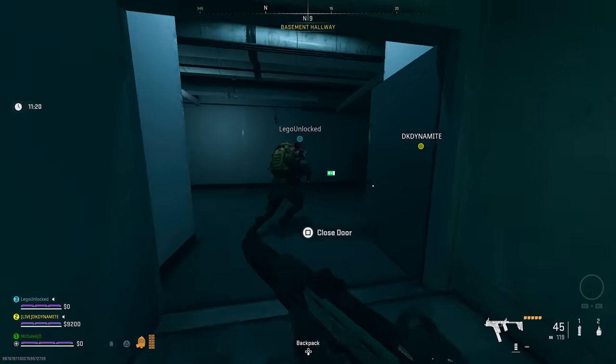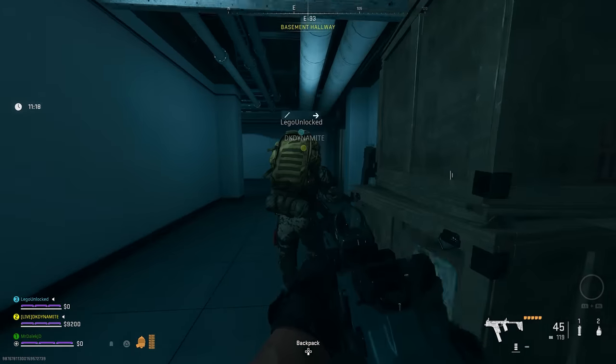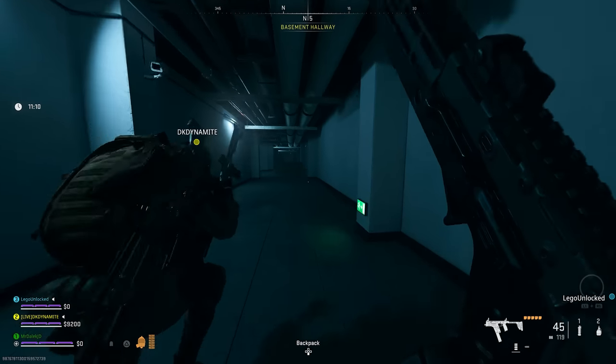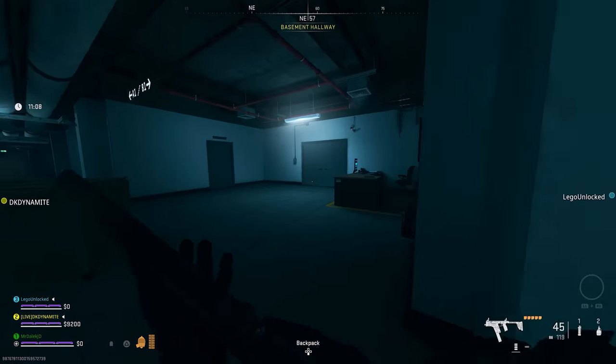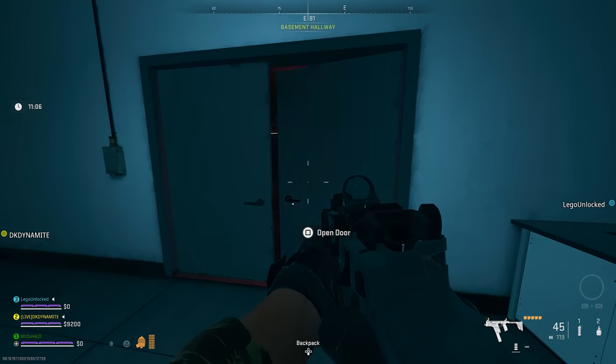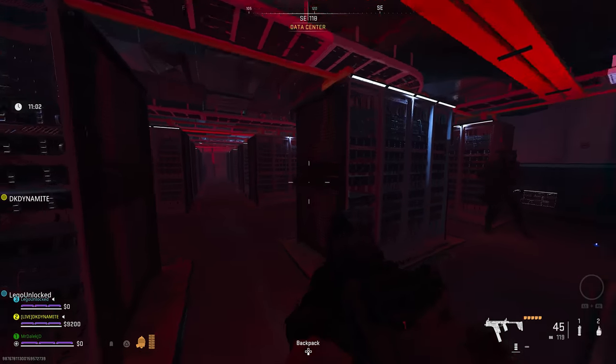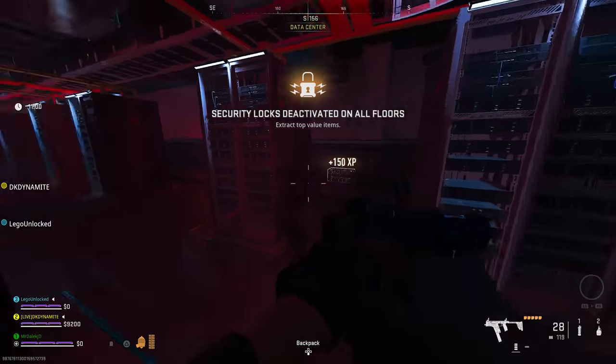Once that minute's over, make your way through the garage into the basement hallway and you're going to be looking for the sign that says B1. Take a left and you'll notice these doors that lead into a room called the data center. This is really important because the main step of the easter egg to unlock the weapon case is in the data center.